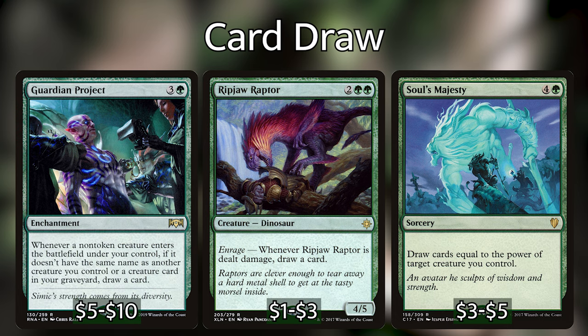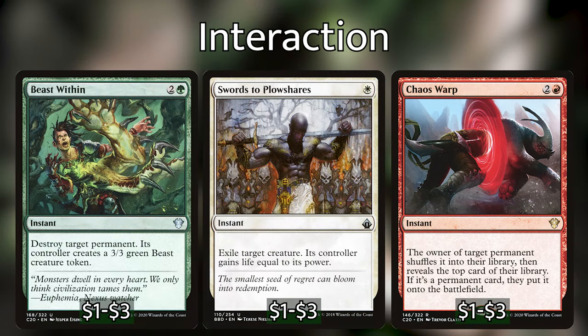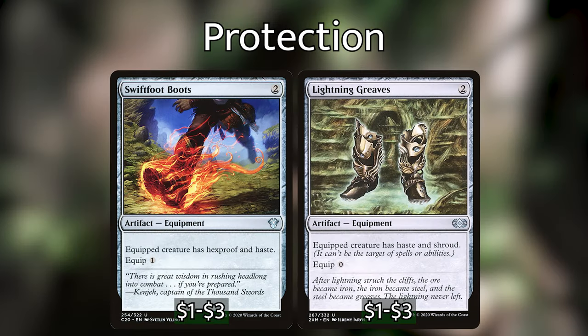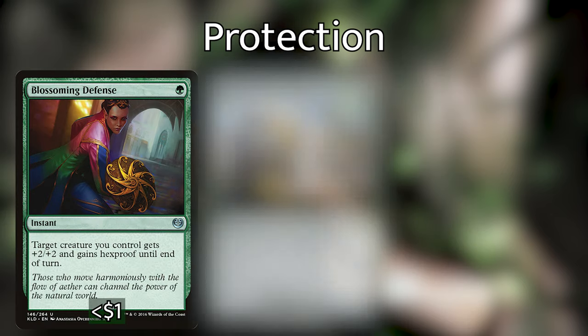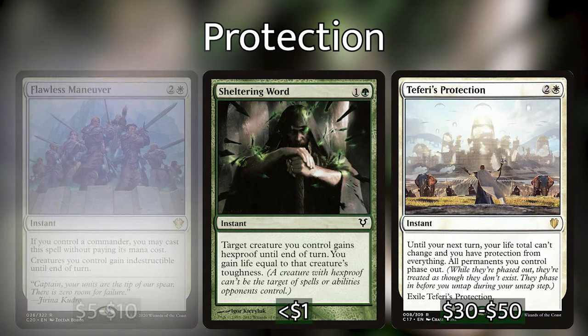As for removal, depending on how many board wipes and fight cards you've already included, you may not need a whole lot of targeted removal. However, you have great options available such as Path to Exile, Swords to Plowshares, Chaos Warp, Beast Within, etc. I touched on a lot of protection options already, but if you find yourself needing more, there are extra spells and equipment you'll probably want to run. There are the classic shoes in the form of Swiftfoot Boots and Lightning Greaves — but only run Greaves if you aren't planning on targeting Jared with a lot of the cards we've already talked about. Swiftfoot Boots is going to be better 99% of the time, so I'm not even running Greaves. I'm running Blossoming Defense, Heroic Intervention, Ranger's Guile, and Flawless Maneuver. Other options include Sheltering Word, Teferi's Protection, and Unbreakable Formation.